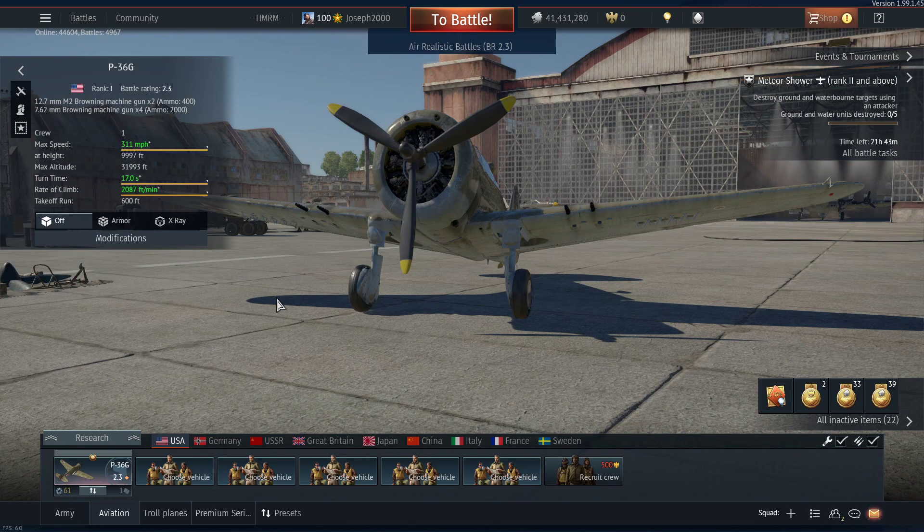Not a bad result in the P36G. Shame I couldn't get more air kills — the team did well and the runway camper didn't want to fight. I got a scratch on my paint but I don't care; repair costs are cheap and I have 41 million SL. I hope you enjoyed this return to the Talisman series. The next tank one will be the BT-7, and after that will be the Ki-61. If you want to report the runway camper, feel free. I'll see you all on the next one!